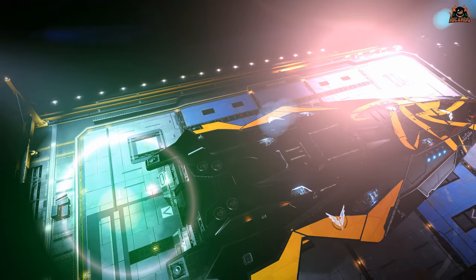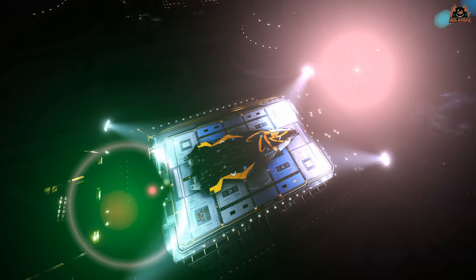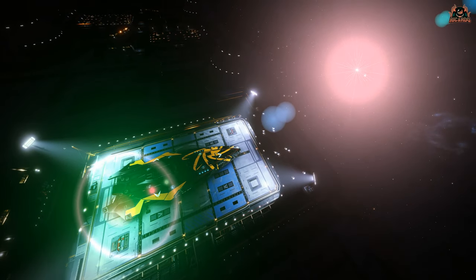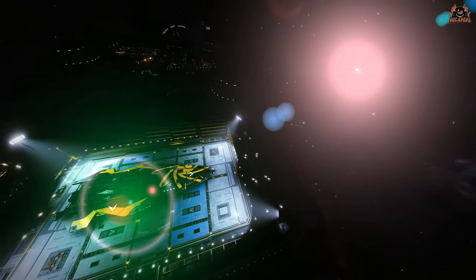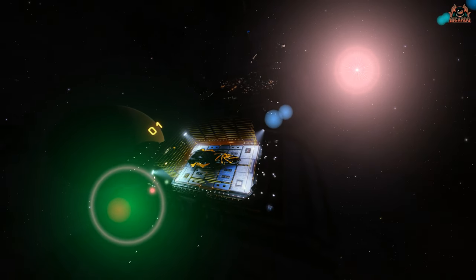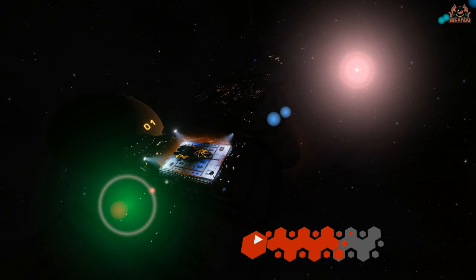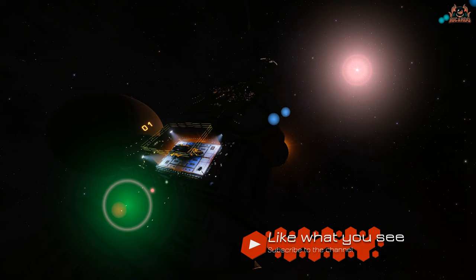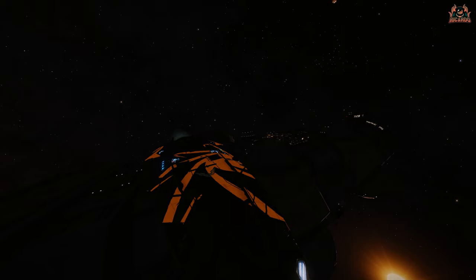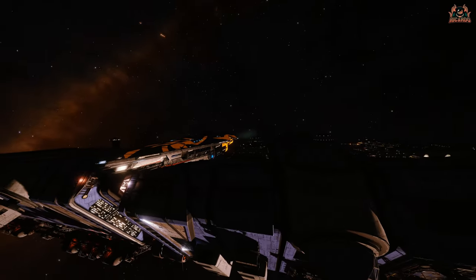Here we are in a stricken system — stations are on fire, there have been attacks, and you've been called by the Pilots Federation to come in with your ship fitted out for a rescue and humanitarian aid mission to rescue passengers. But there's no reason why you can't make a little bit of money on the side as well. There is going to be a payment for getting these passengers off the station and taking part in this evacuation. But what sort of ship do you need?